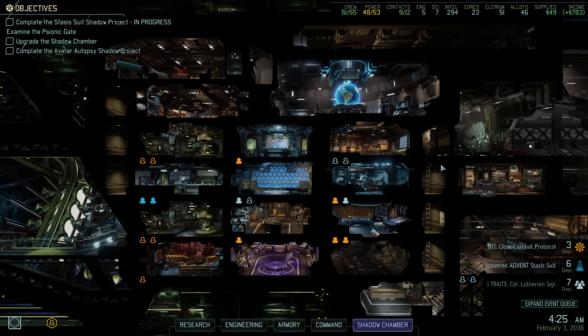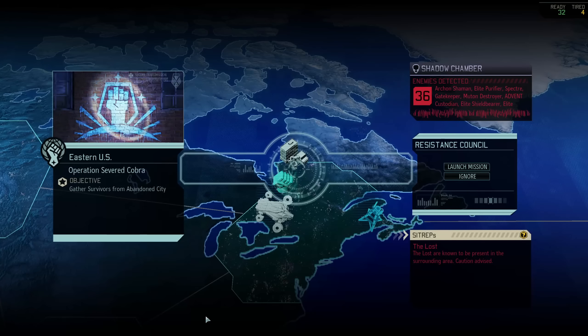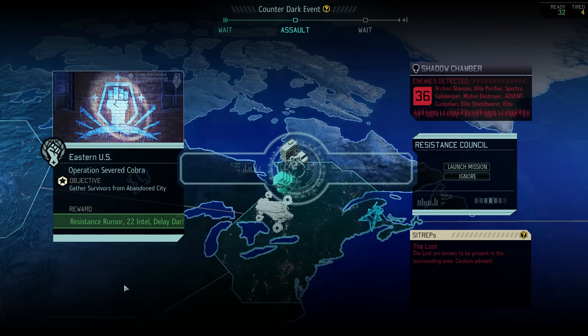Hi everyone, and welcome back to some more XCOM 2 with Covert Infiltration. We'll be doing Operation Severed Cobra in the Abandoned City to delay rapid response and to get two colonel soldiers, a Grenadier and a Technical.